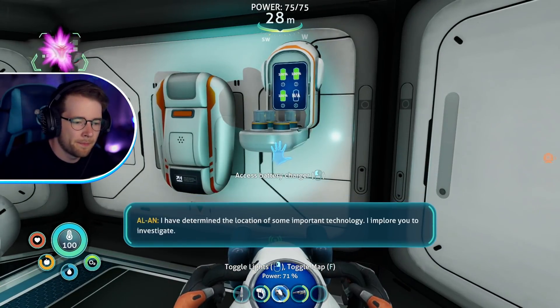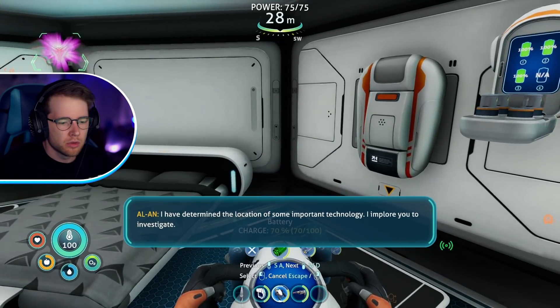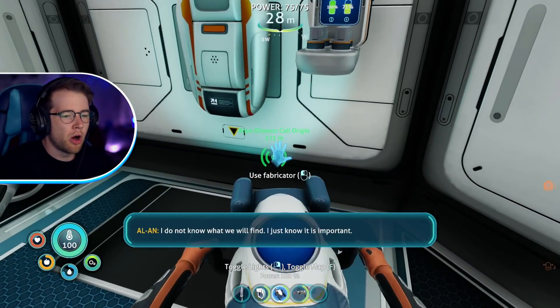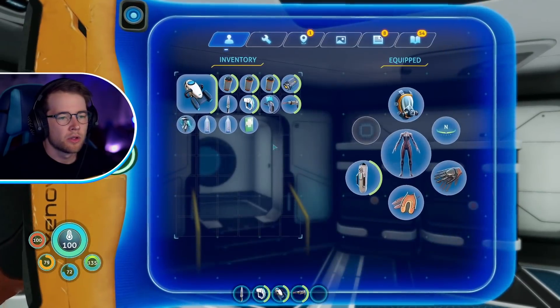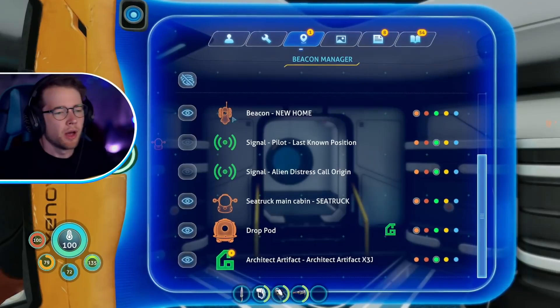I determined the location of an important technology. I implore you to investigate. Will this help us build your body? I do not know what we will find — I just know it is important. Let's go, Alan. Signal location uploaded to PDA. Okay — I was making funny faces because guess what? I already had the jump jet upgrade! I'm so dumb — it gave me the recipe and I was like, I guess I have to craft it.